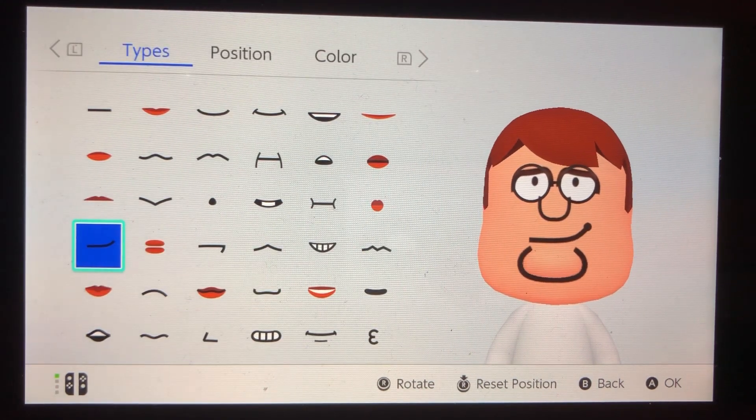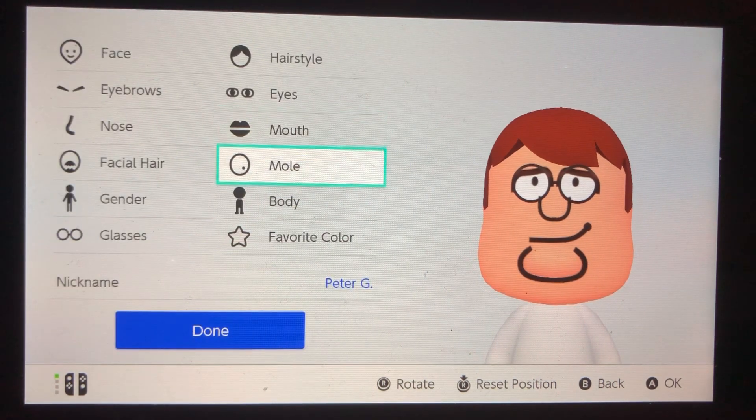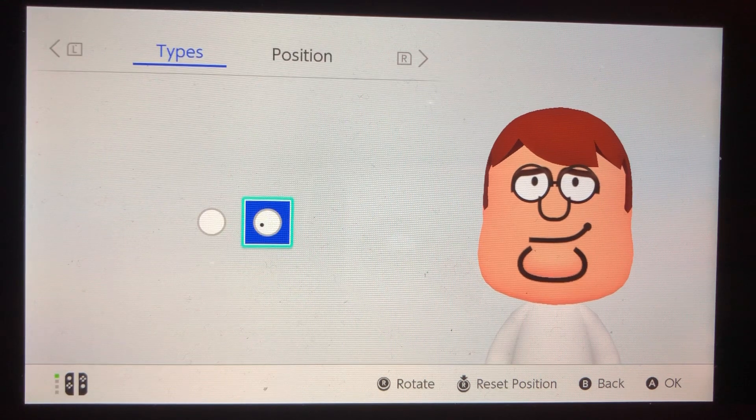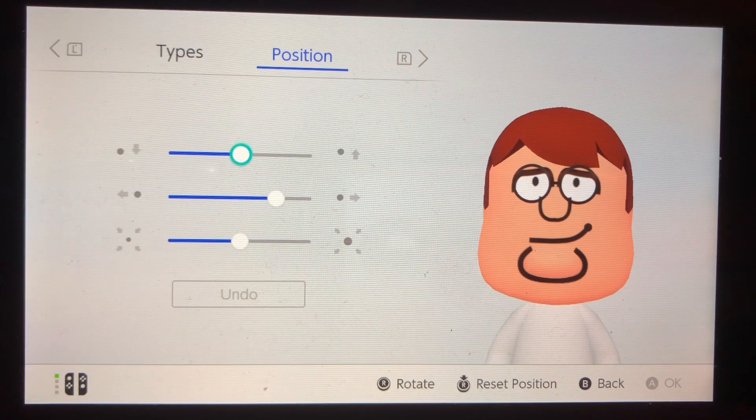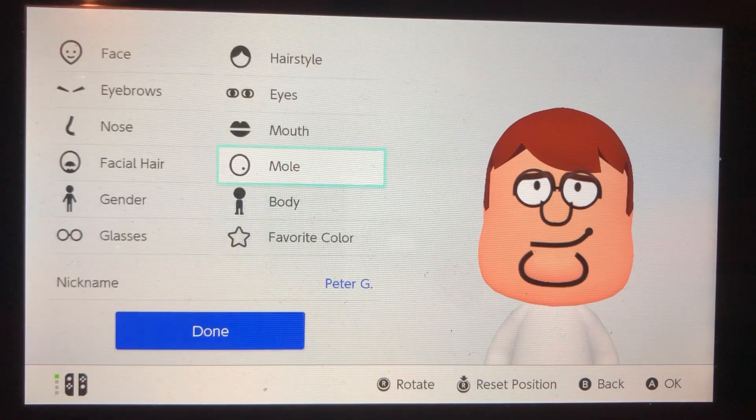For the mouth, you're going to have that mouth, that position, and no color — it doesn't matter. And the mole — the reason I put the mole on this one is it kind of looks a bit more like he looks in the show, like he sort of has his mouth open a little bit. That position. You don't have to have the mole there though. It does look a bit weird, and when the Miis move their mouth when they're fighting in Smash Bros. Ultimate, it makes it look less realistic. But you could have the mole there or not if you want.